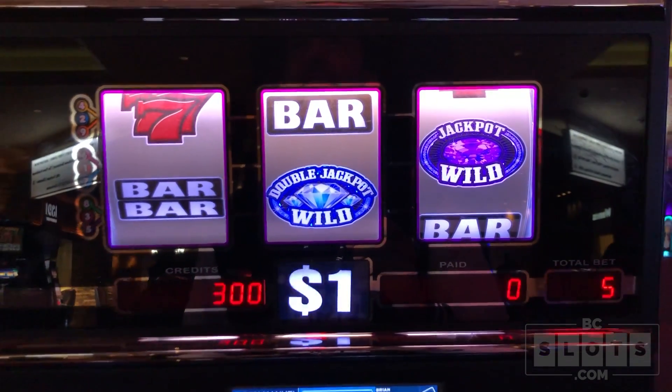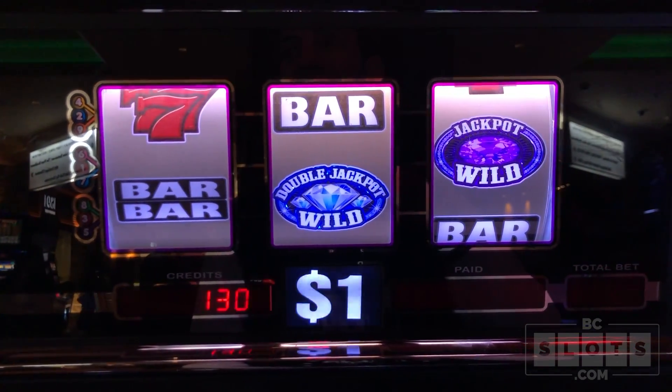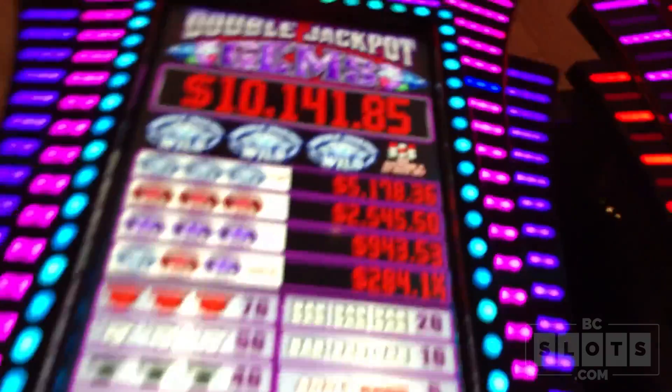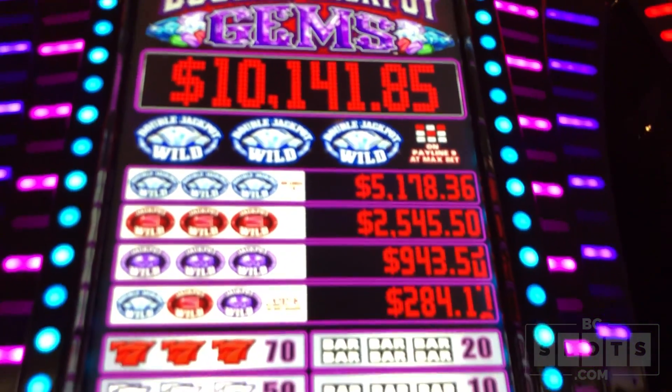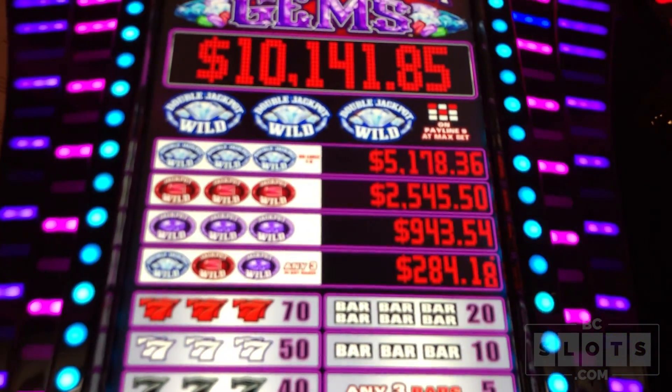Okay guys, first game, like I said, is Double Jackpot Gems. I have $1,300 cash in this machine, it's a dollar denomination, max bet is $9 a spin. Let me bring that up so you can have a better look at the numbers. $10,000 is the biggest one.